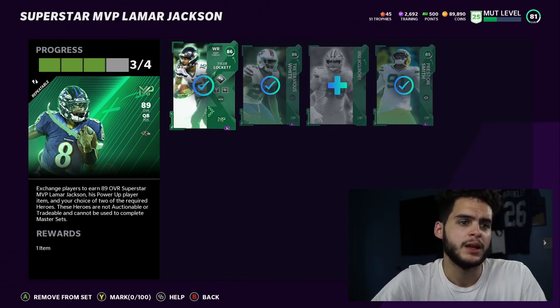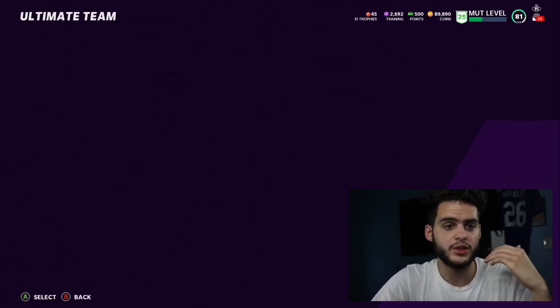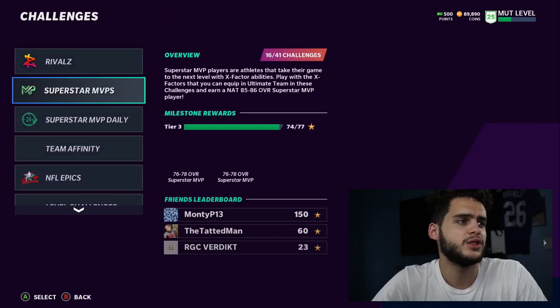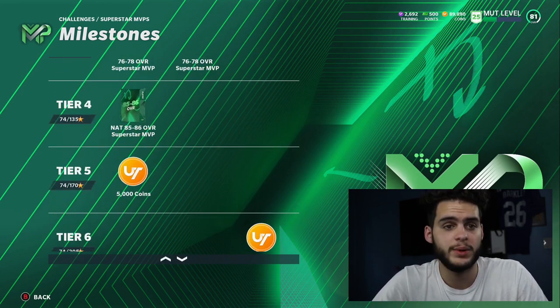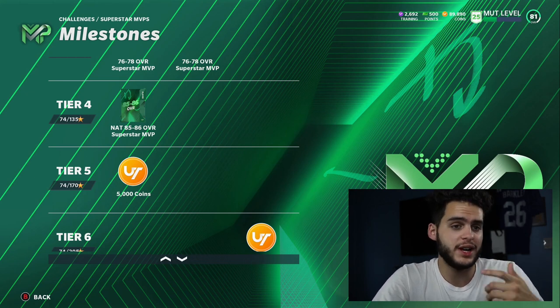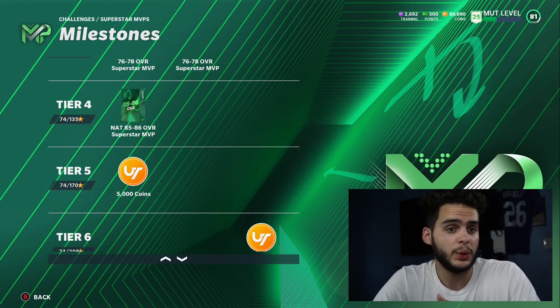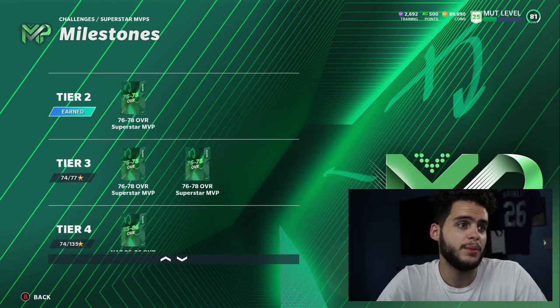The first thing you want to do is come over to solo challenges and get these done. Go to the new Superstar MVP solos, go to milestones, and down to tier 4 - 135 stars - and you get a free 85 to 86 overall MVP. You're going to get a random one, so if you get lucky you pull Lockett or White. If you get one of the others it's only about a 20k difference, which isn't that bad. Once you get the solos done you'll have a bunch of 76 to 78s and the 85 to 86s.